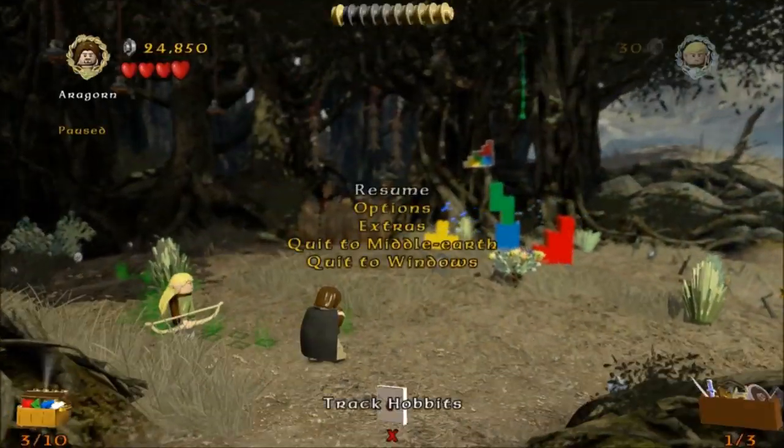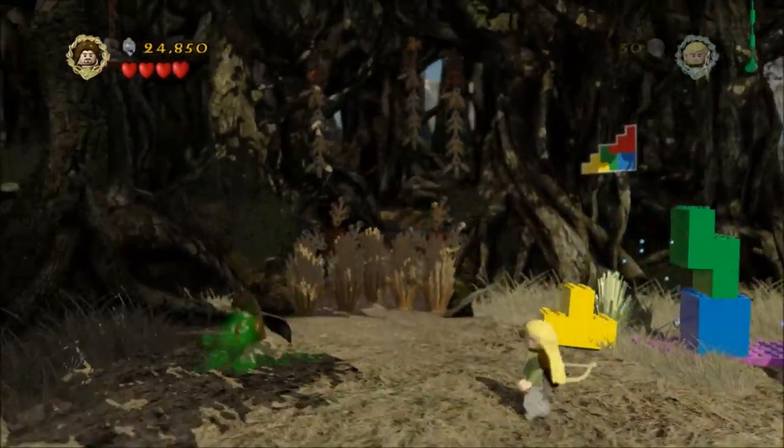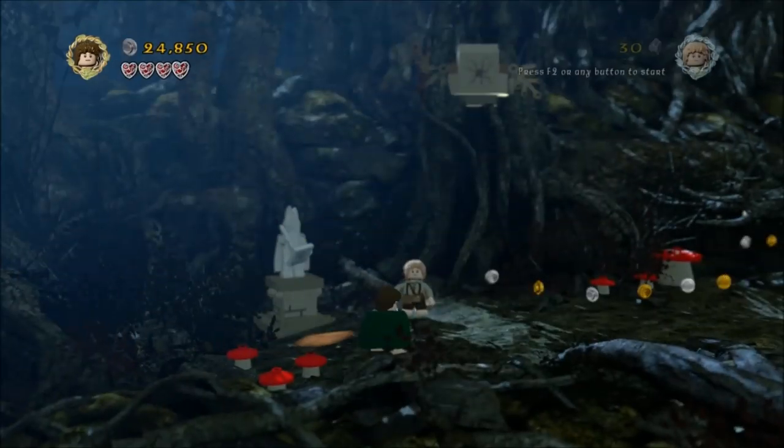Just progress the story again — do the tracking thing. Make sure you've got three minikits and one treasure; that's what you should have at this point before you go on.